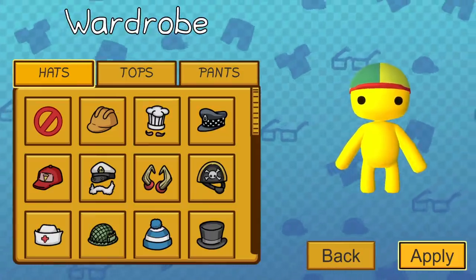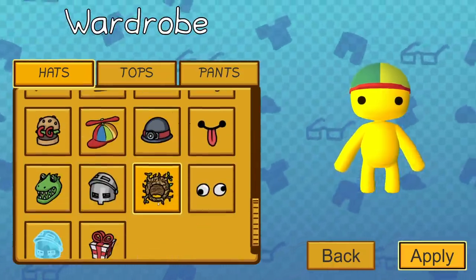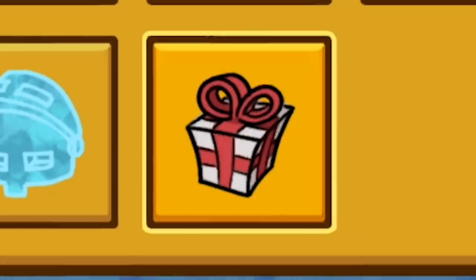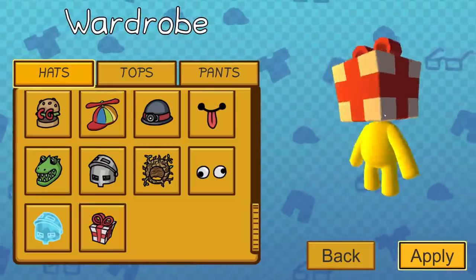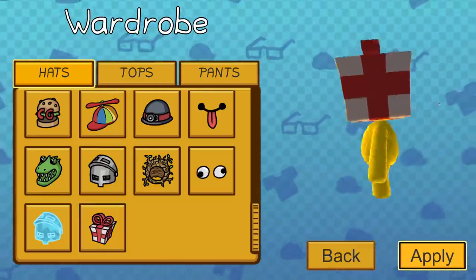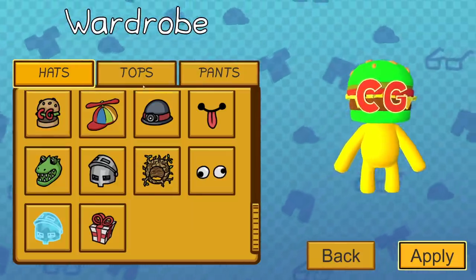What does that mean? Oh look at the wardrobe, this is totally updated. What's the present? Oh, it's literally a present hat. I feel like you get this when you unlock all the presents and it just gave it to me because the game's updated. That's weird looking. All right, let's put the Komodo Gaming burger head on.